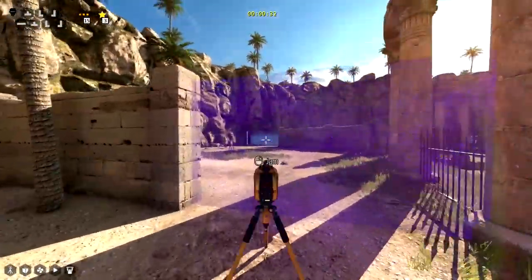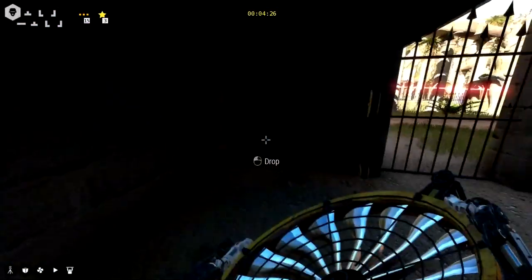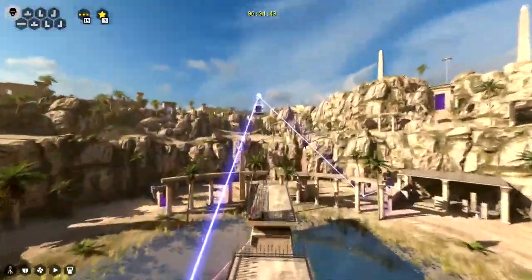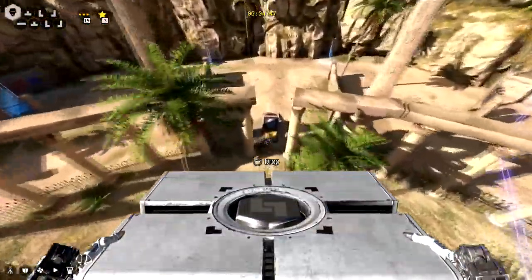They want you to use blue wall-jamming thingies to pass blue and red lasers between crystal podium thingies to get fans to blow you through the sky. After that you do stuff with a cube or something. I don't really know, it sounds too complicated. I'd rather drown myself.